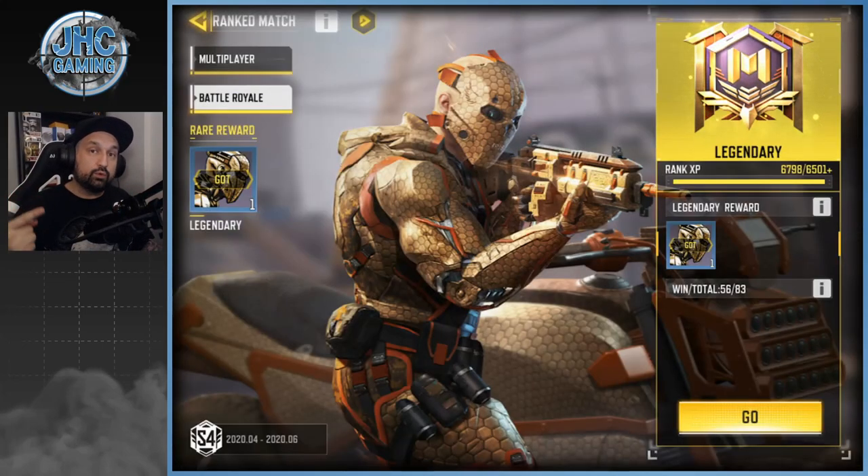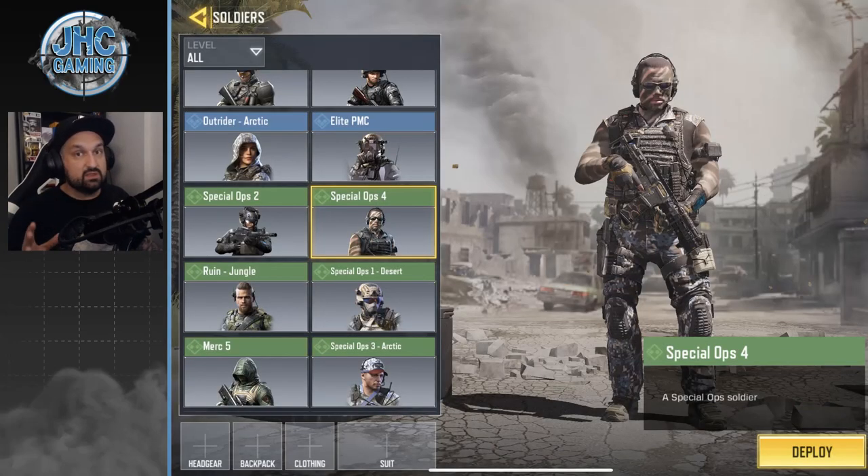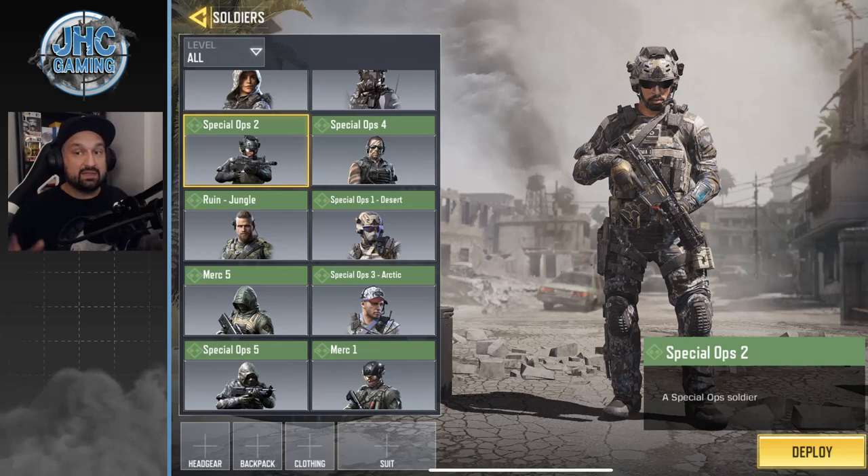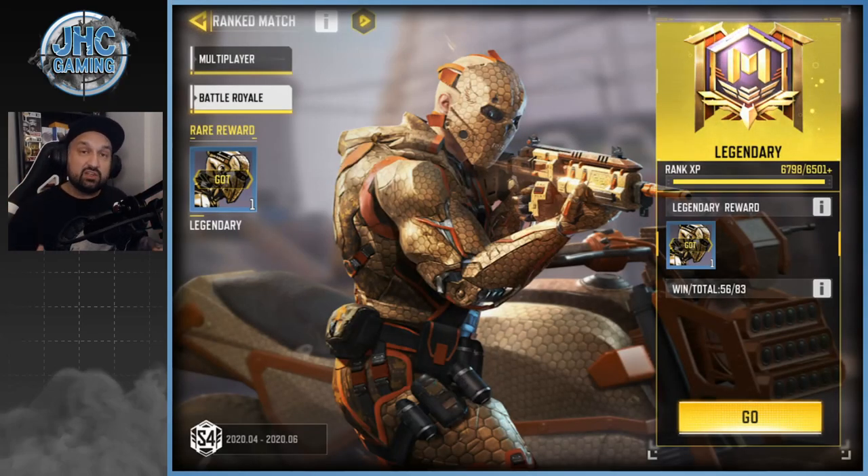The next skin is Ruin Industrial Revolution, which you get by playing Battle Royale. Every season since Season 1, there's been a free soldier skin tied to Battle Royale ranked play — they're usually very nice skins. You need to reach Master 2 rank, or Master 1 depending on the season. This season they changed the scoring system: you get more points for winning and lose fewer points when you lose. From Pro 1 to Master 2 took me about 9 hours this season, down from 15+ hours before.